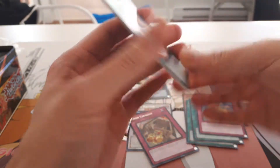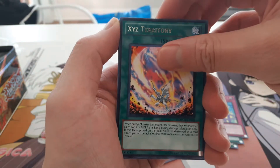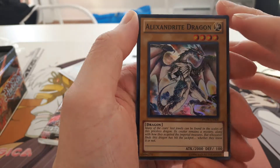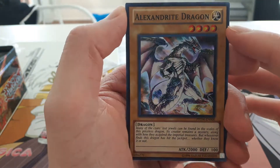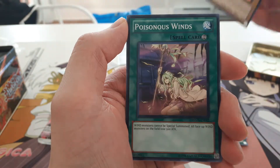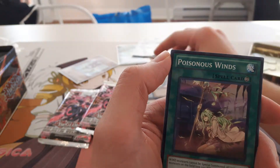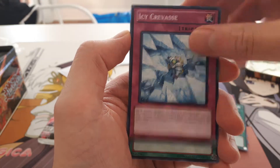We got an upside down card — that means good luck! XYZ Territory, and then we got a super rare Alexandrite Dragon! I told you guys that was lucky. Awesome, very awesome, so cool. Poisonous Wind, Icy Crevice, Photon Lead.